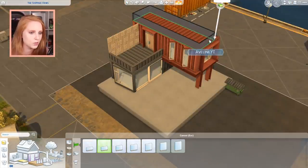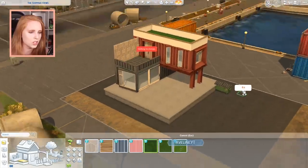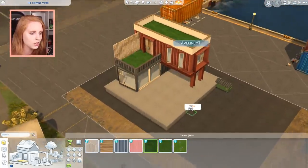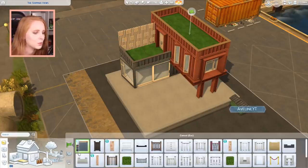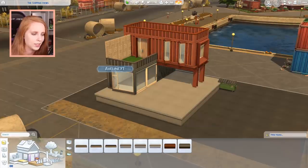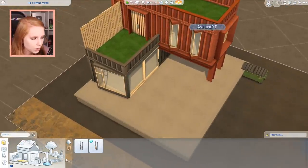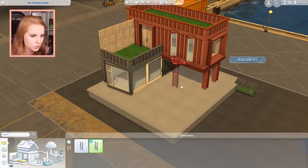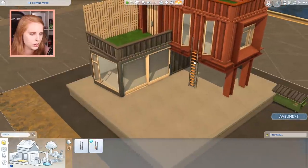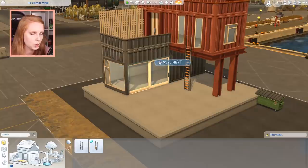I completely forgot to use the ladder — the whole point was to use the ladder! I have an idea: let's put a roof terrace up here and make it super green with new eco items. I think you can place ladders on the second floor, but I'm struggling to figure out if I can place it going from the bottom up to the second floor.